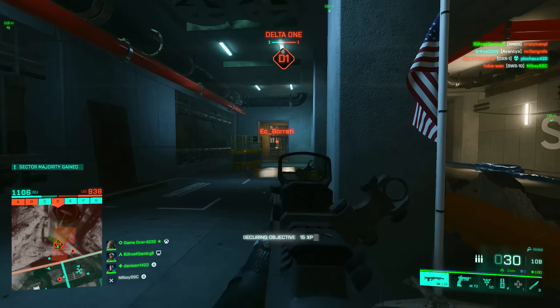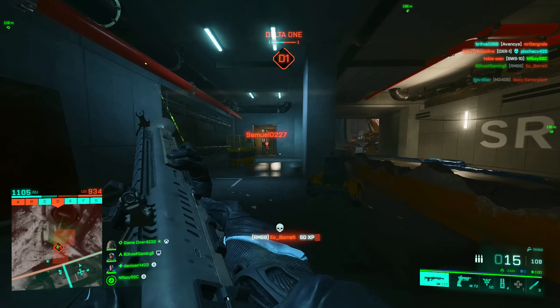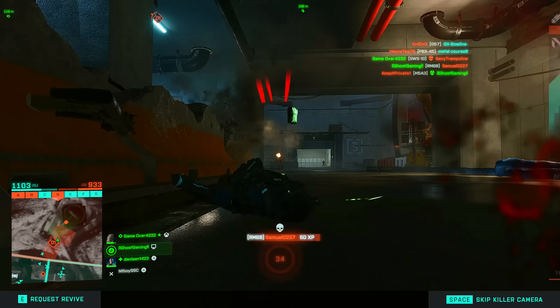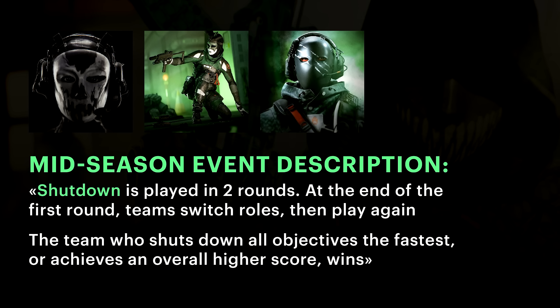As you guys have most likely heard, the new season 4 event is called Leviathan Rising and included in this event will of course be a new game mode. According to Applebox's data mine, the new game mode is called Shutdown and it's played in two different rounds. At the end of the first round teams switch roles and play again, similar to Rush or Breakthrough. The team who shuts down all objectives the fastest or achieves an overall higher score wins.